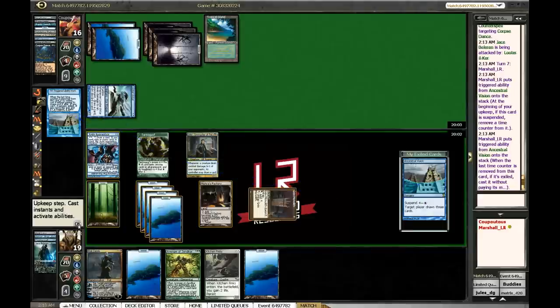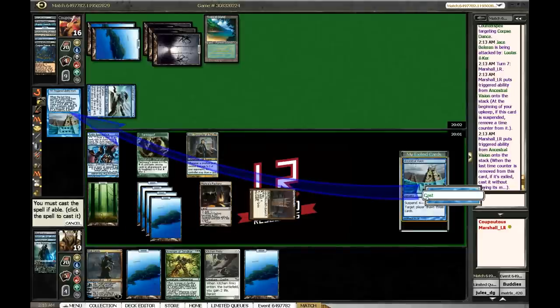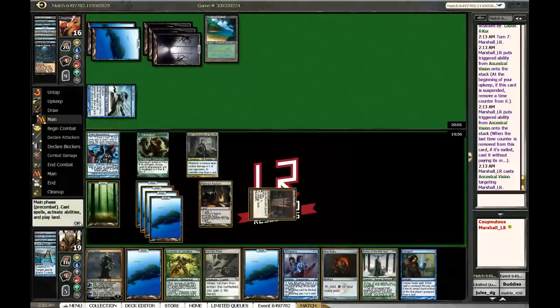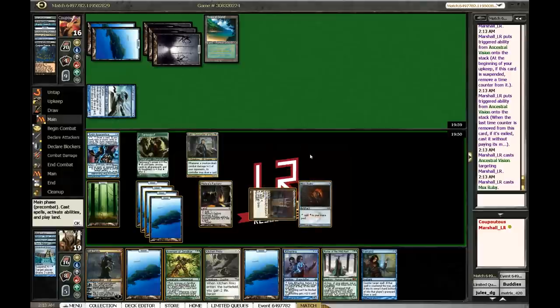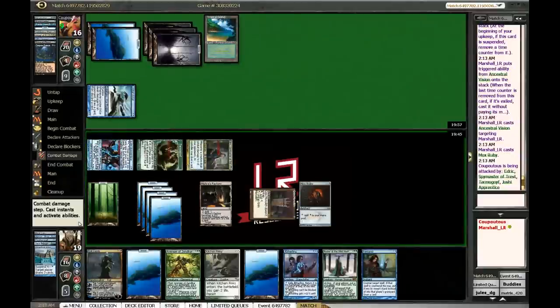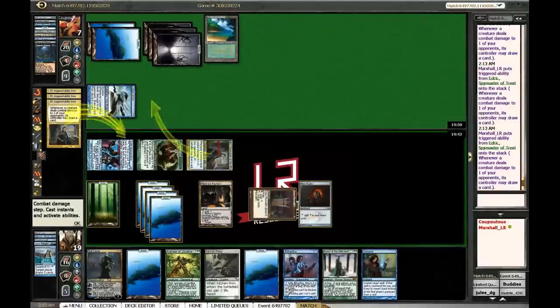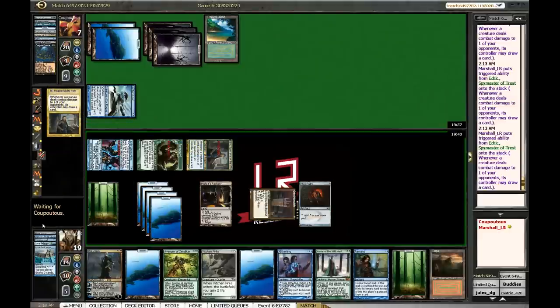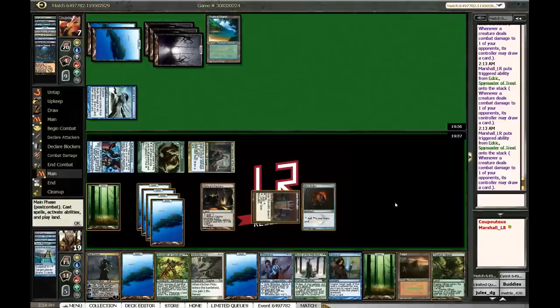We get Ancestral as well — this is gonna be a big turn for us. Hopefully we draw a Counterspell and a Forest. I will target myself, thank you. No Forest but we did hit the Counterspell and we also hit an Aetherling. I'm not gonna play a land yet because we have attacks — I'm just gonna battle. Just gonna deck ourselves here, hell with it. Yep, there it is — and another one too. All right, now we're in business. All three green sources at once.